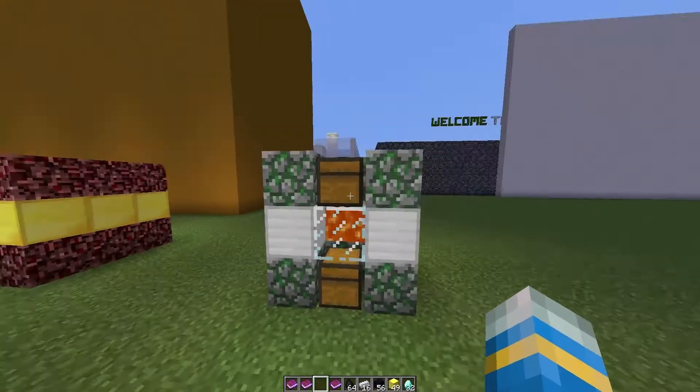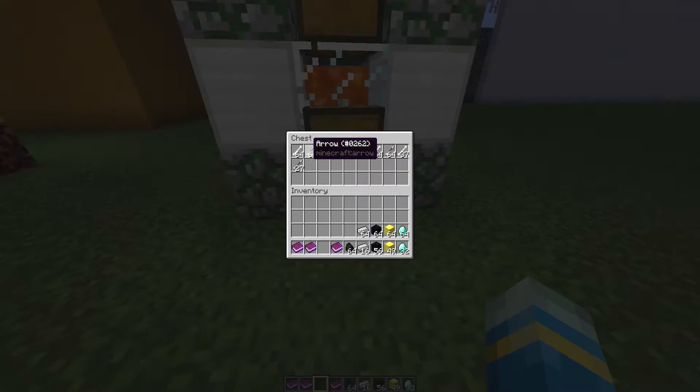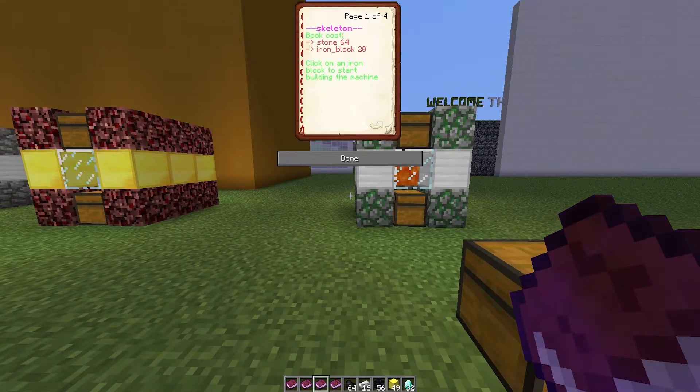Finally we have a similar one — this is the skeleton one. Fuel goes in the top again, and the bottom produces bones and arrows, which is very cool. It's pretty cheap to make, and as you can see every 50 ticks it produces one bone and one arrow.